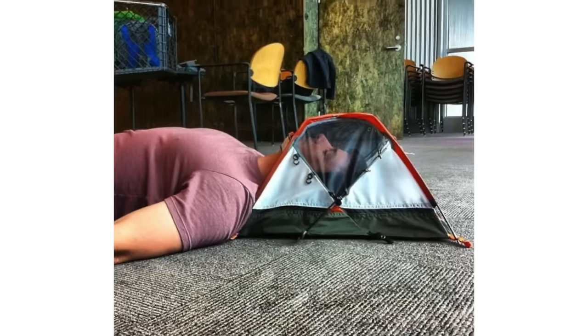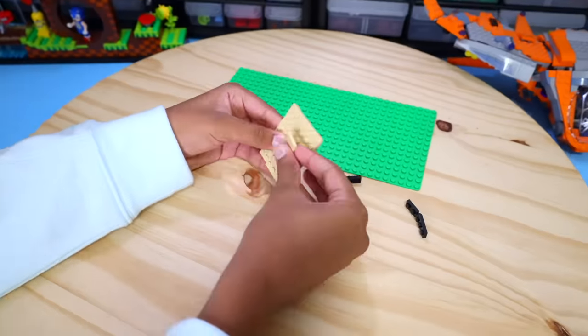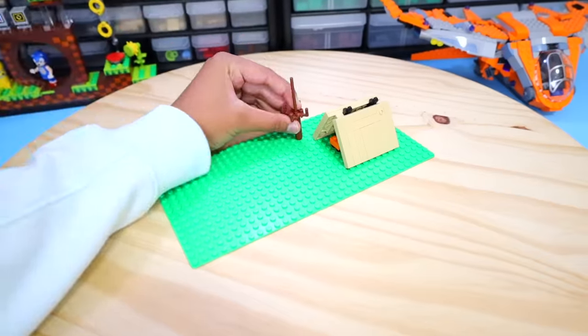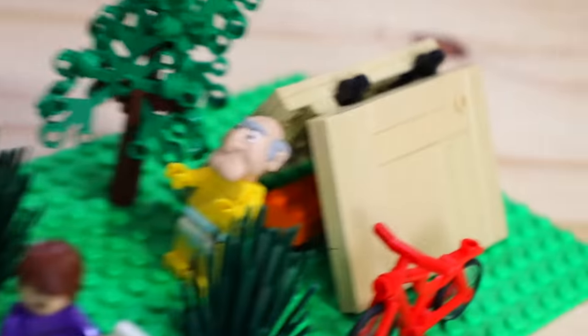I decided to make multiple designs to give myself options. First, we have a tent — LEGO has made their own tent piece using cloth, but that's a new move, so I built an actual tent made of true LEGO bricks and not fabric. Then I threw in a bed and added some nature outside the tent, including a tree that's about to fall on the tent and this guy right here.